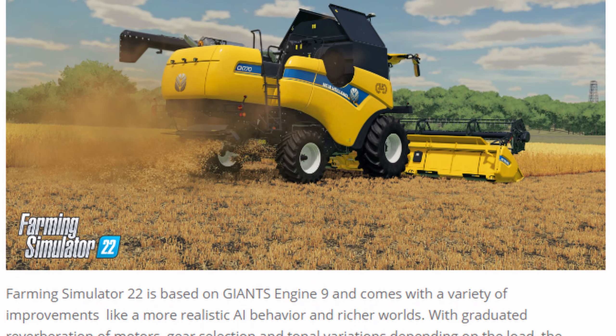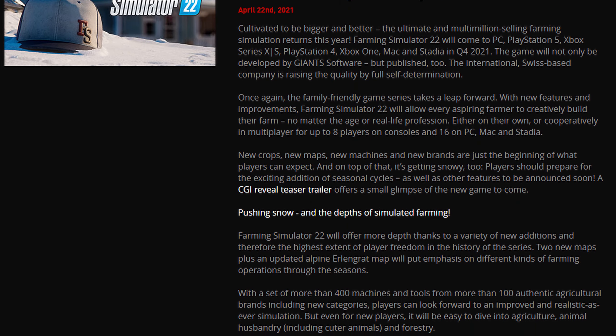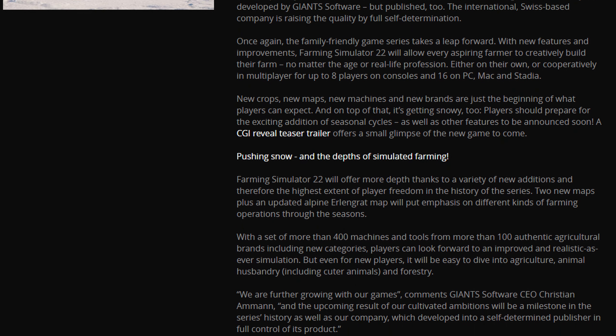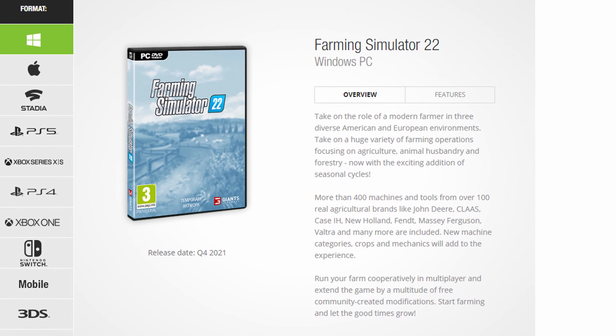We're not going to do it — let's jump into this. Of course the biggest news of the week: Farming Simulator 22 has been announced. The next Farming Simulator game will be released Q4 of 2021, so we don't have an exact date but it will be this fall.